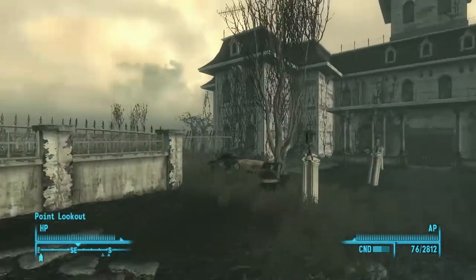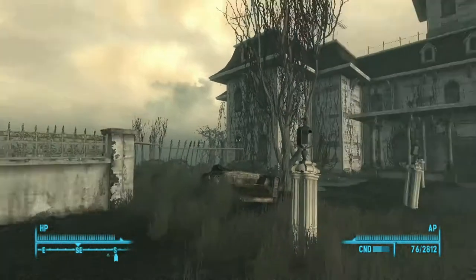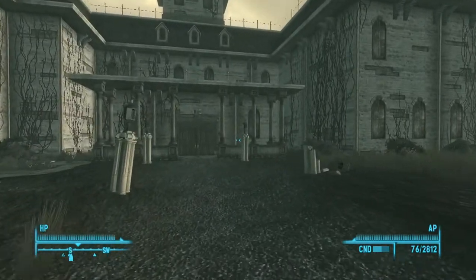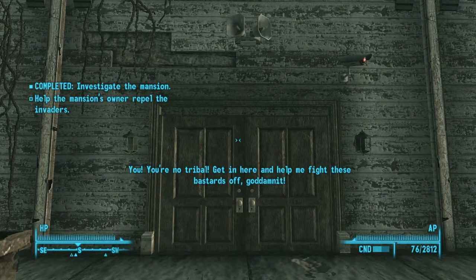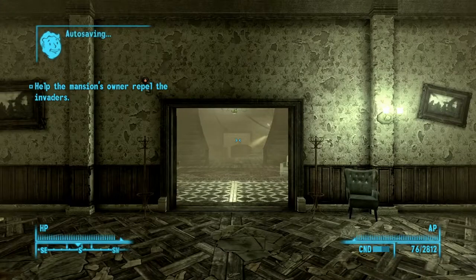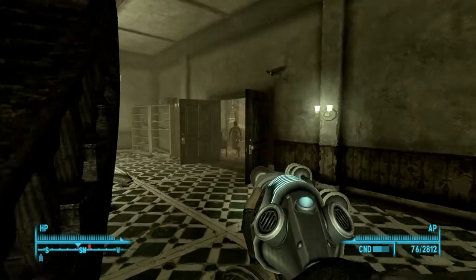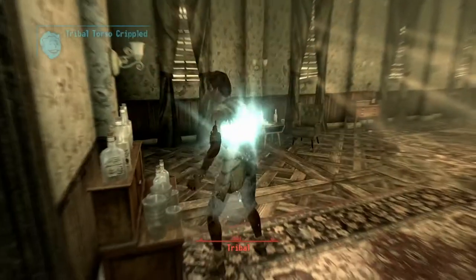Six fission batteries — we need that. Here's Calvert Mansion! Reading the quest: investigate the mansion, and it's burning — I could have sworn it was smoking. A voice says: 'Get in here and help me fight these bastards off, god damn it!' Help the mansion's owner repel the invaders. I just got a camera — okay! Oh, that door burst open. I don't want to go for the turret. I didn't mean to hit you — wrong person!